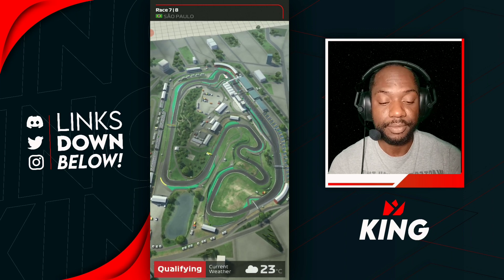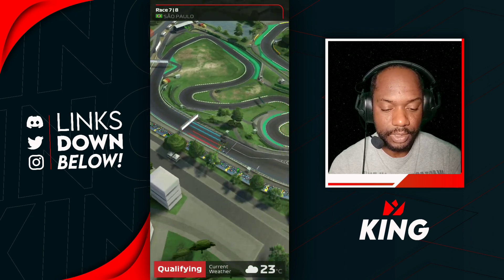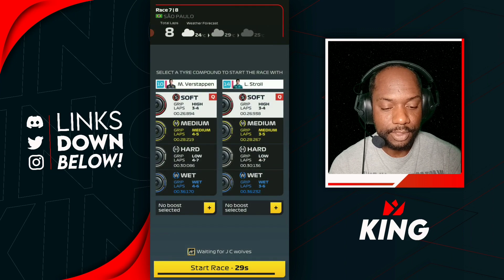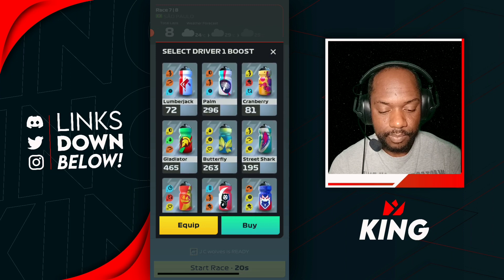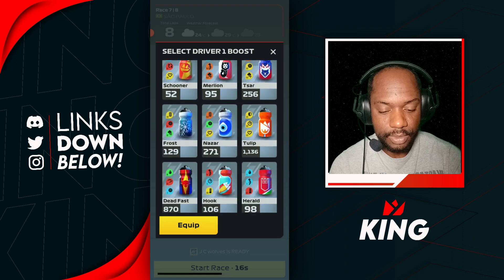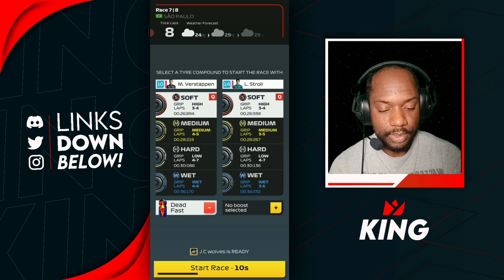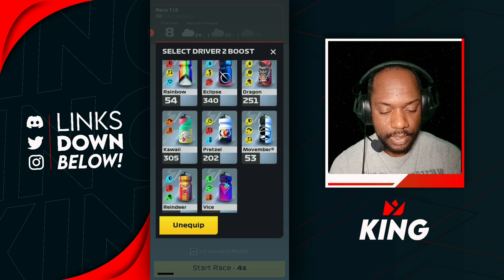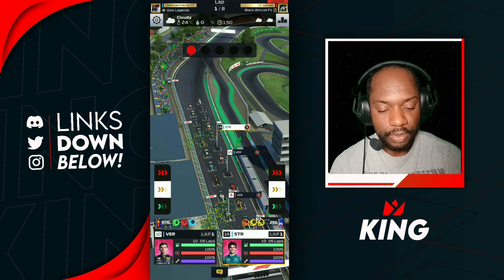Here we go for our next race — we're on Brazil for this one. Let's see what kind of qualifiers we can get here. We're getting outqualified again: 10-14 for us, 2-5 for the rival. I'm going to give Verstappen the Dead Fast. As for Lance Stroll, we're going to let him stay on softs and give him something with corners and tires.